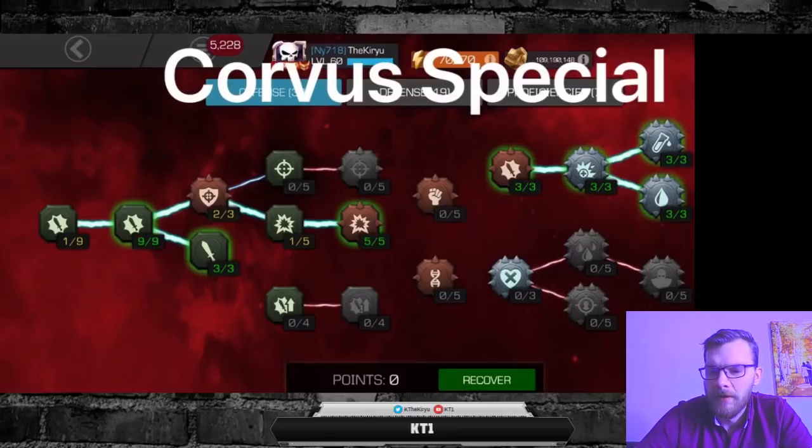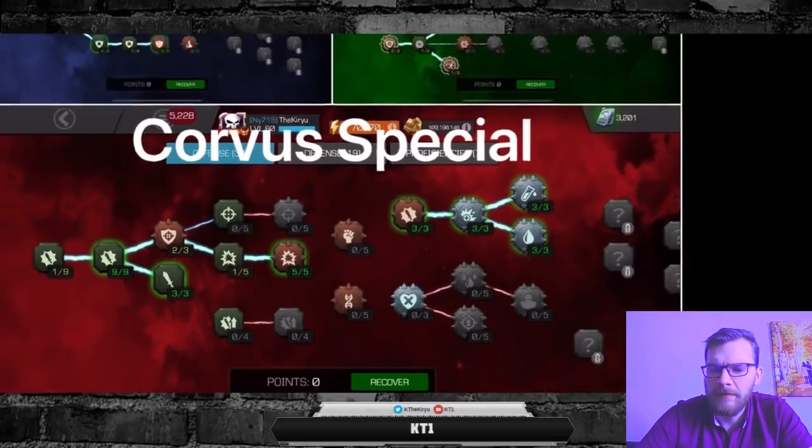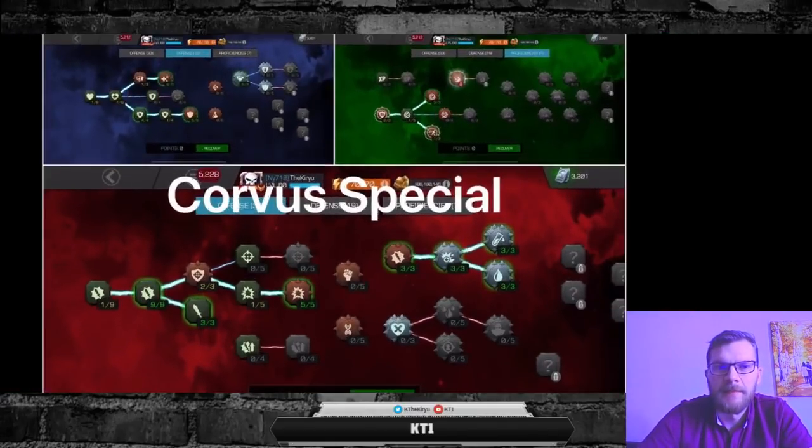That pretty much explains this setup — it's by far one of the most fun setups if you're using Corvus specifically. Again, these last two setups — Corvus and Magik — are quite horrible when it comes to using with most other champions, so I do not recommend them for general play at all. They're specifically for those two champions and largely for alliance war attack.